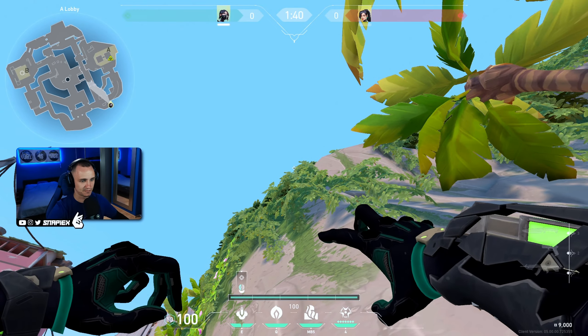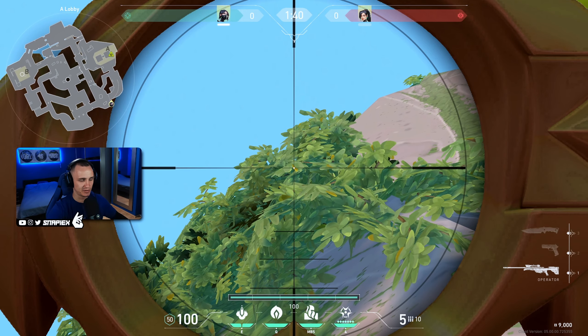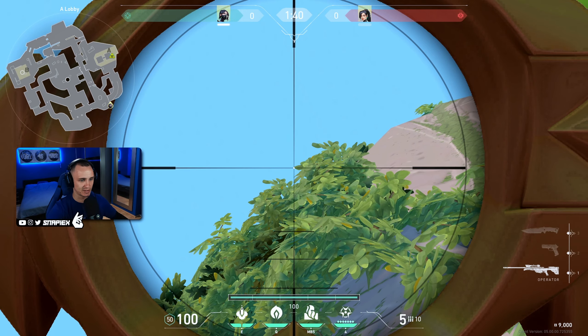Snakebite lineup for the right side of the pyramid. For this lineup, once again jump on top of this rock until you get stuck, and you will need to aim right here at this yellow leaf just under the middle one, so it's easier to remember. This is the first lineup and this is the second one — super simple. It's gonna land at the right side of the pyramid and everyone trying to defuse will get denied.